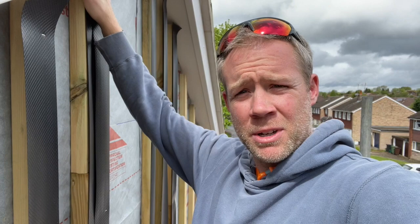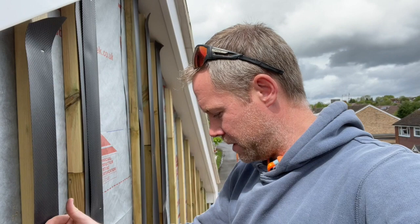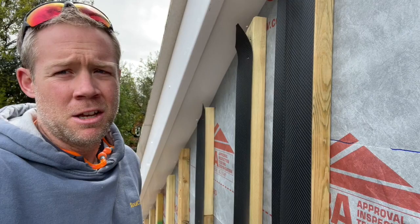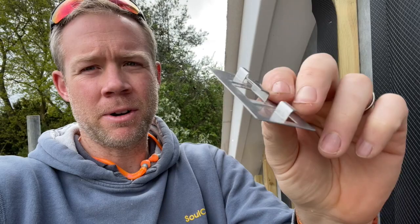We're putting some DPM over the front of the battens. I'll be honest I'm not entirely sure why — it's part of the specification, I presume to do with condensation and moisture on the timber. Obviously it's treated timber and hopefully if the cladding is doing its job there shouldn't really be any need for it, but there you go. We're using the Seedral click range rather than their lap range, and this is what the clips look like.